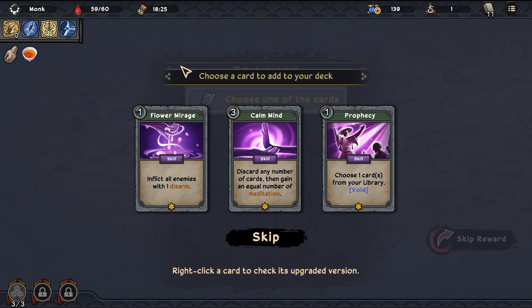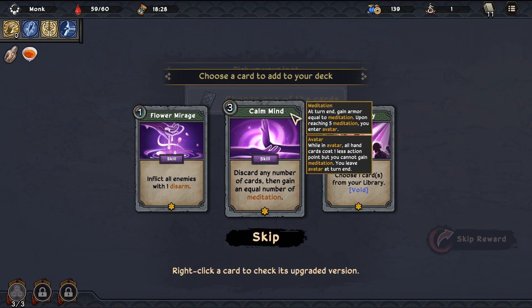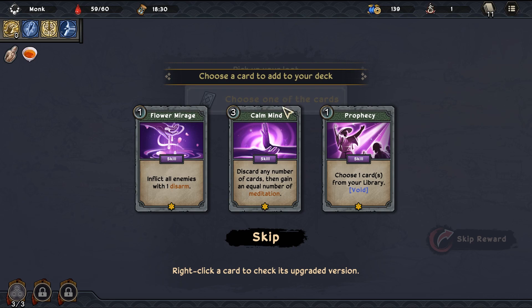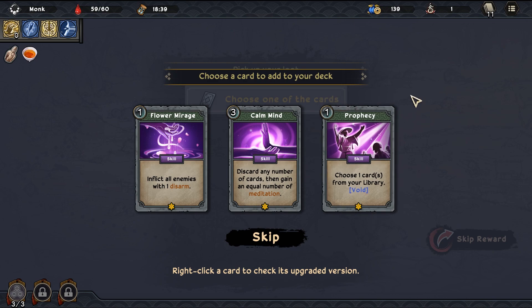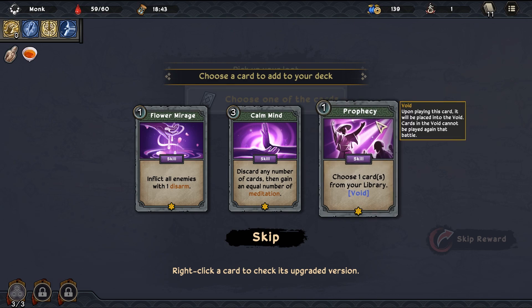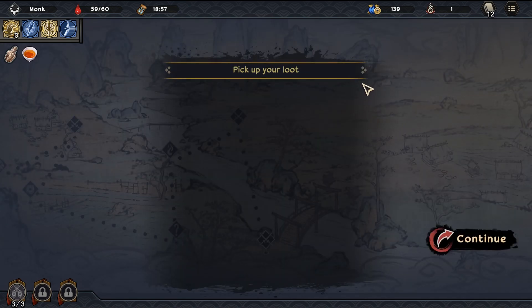Lots of skill options: inflict all enemies with one disarm. Discard any number of cards and gain an equal number of meditation - but it costs meditation. Meditation's nice but discarding cards I don't think I like. Prophecy - choose one card from your library so you get that card right now, but once because of void. If there are important power cards, being able to pull one out and get it going immediately is pretty good. I say we grab that one - that's fine.